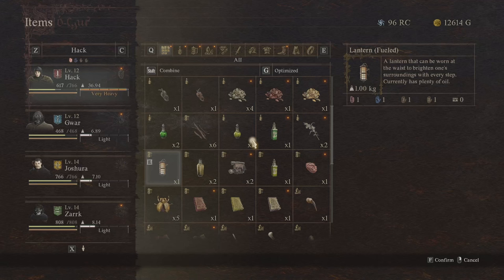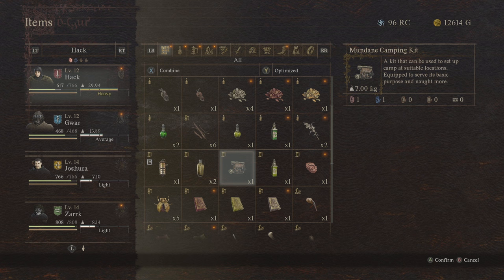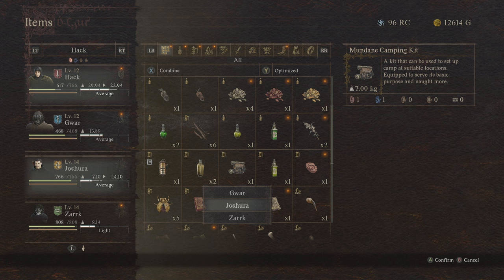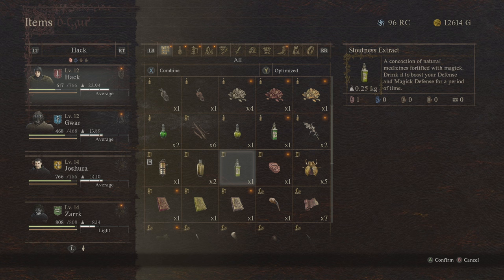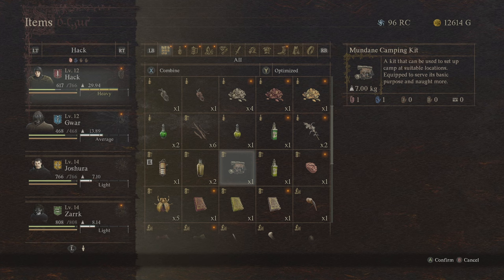One thing new players might really struggle with in Dragon's Dogma 2 is inventory management, and the big mistake here is simply not distributing your inventory between your pawns. For example, one of the heaviest items you'll need to carry at all times is your camping kit, but the Arisen doesn't have to be the one carrying it. Pass it off to your lightest pawn, like a mage, since their armor is incredibly light and they'll have enough room to carry it without being over-encumbered. If you have a second camping kit, pass that to your second pawn to distribute weight more evenly across your entire party.